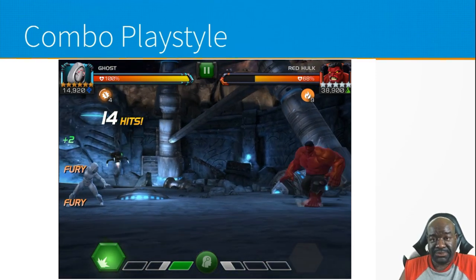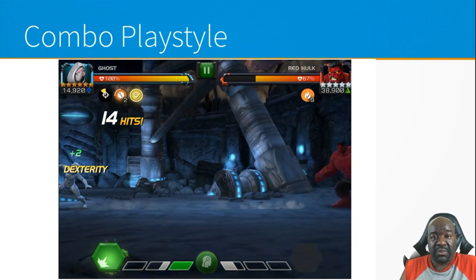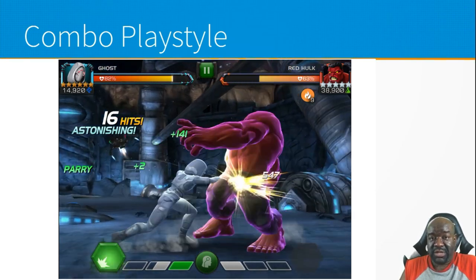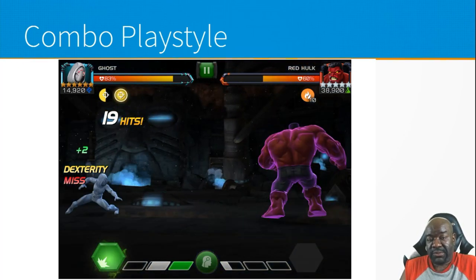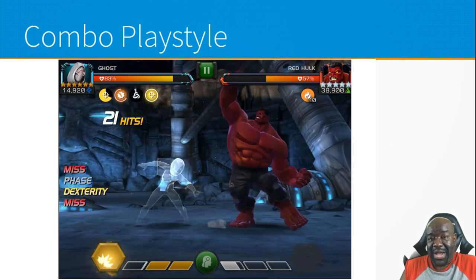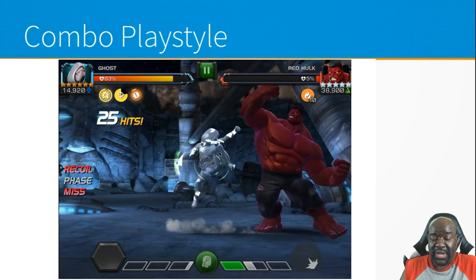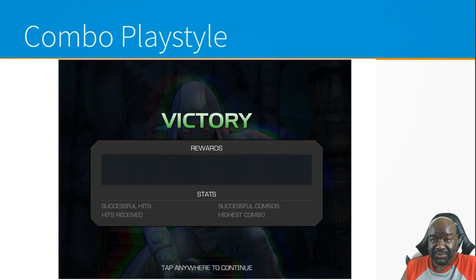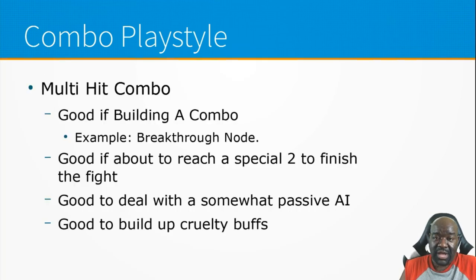Another reason to use multi-hit combos is to build up your cruelties. When doing multi-hit combos, you're not getting the guaranteed crit — remember, she cannot crit outside of her abilities — so many of those hits won't be crits. But you will have a chance to gain cruelty buffs, which will make you hit much harder when you fire off your special two.